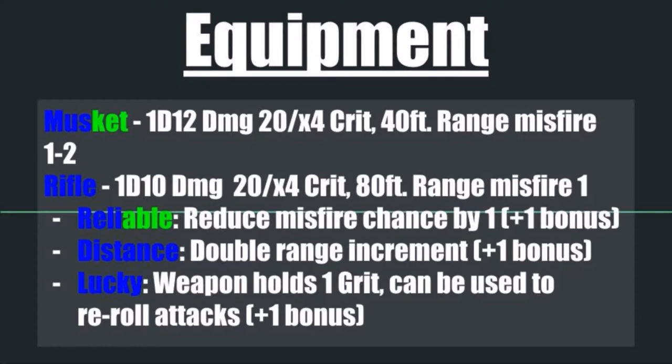Lastly, there is the Lucky enchantment, which allows the weapon to hold 1 grit point. This grit point can be used to reroll attacks. It's nice to have that extra grit point in reserve, and that reroll attacks option is useful. It counts as a +1 enhancement modifier.